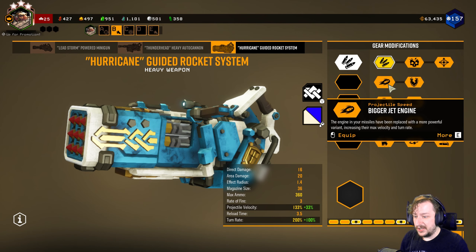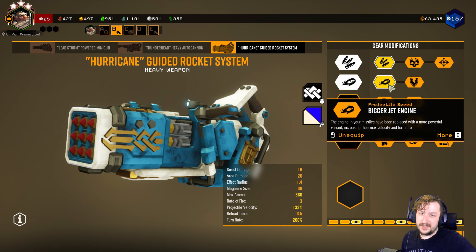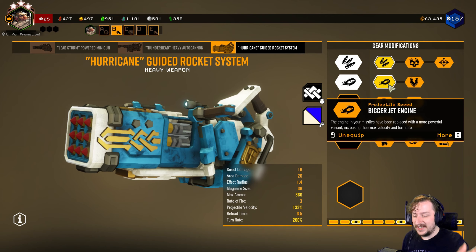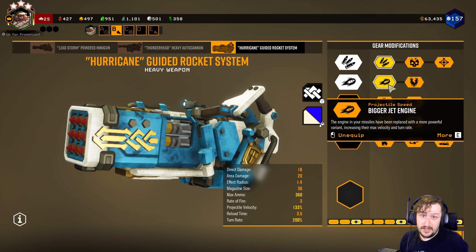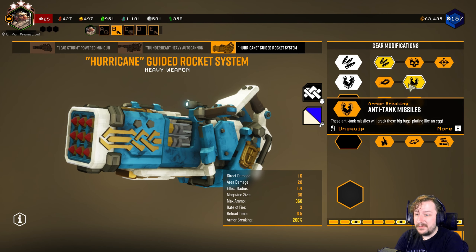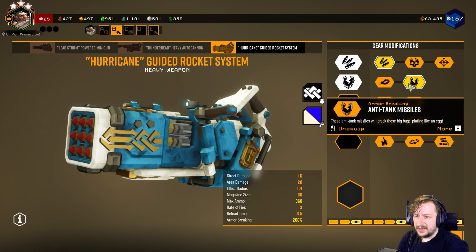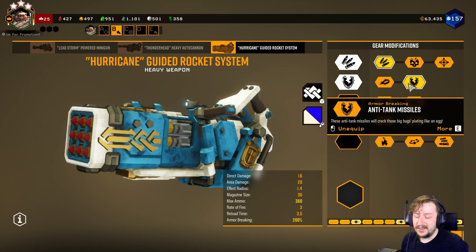In tier two we have Bigger Jet Engine. This makes your turn time 100% faster so your missiles can turn quicker, making it easier to steer them, and the missiles fly 33% faster than they normally do. Our second option is Anti-Tank Missiles, which gives you 100% more armor breaking. This is the one I usually take for my standard build. Both are good, but I like the more armor breaking so that if I'm shooting things like Praetorians, I can break their armor a bit faster.